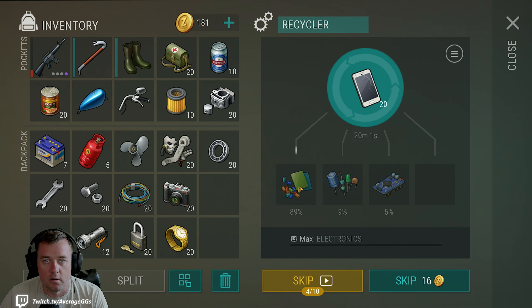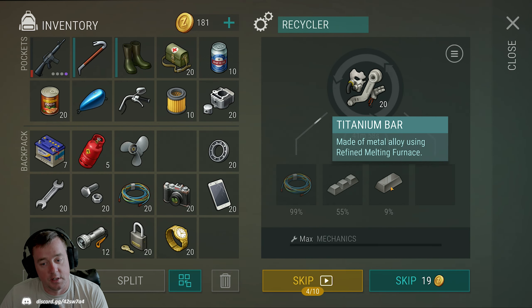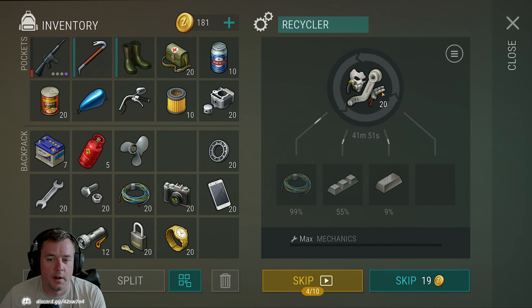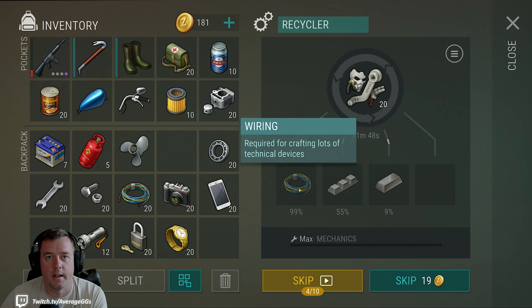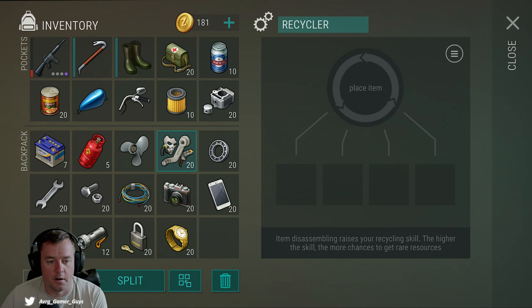That's actually pretty nice because it lets you maximize the recycler items you get, however it can be frustrating if you forget to pull those items out. It's not a huge deal but important to note — if you're constantly recycling the same thing and get a full stack, it will pause the recycler. Fragments of titanium armor are one of my favorite things to break down — you can get titanium and aluminum bars. A lot of times I'll only break about five before I see a full stack of wires, so I have to tend to the recycler pretty regularly.